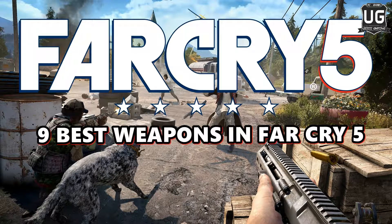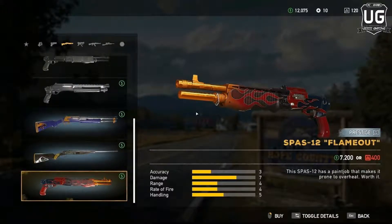The first one we have is the Spaz 12 Flame-out Shotgun. You can never go wrong with a shotgun in your loadout, but the Flame-out Shotgun is particularly amazing for its rate of fire, being able to make short work of any approaching enemy groups. It can also be equipped with incendiary rounds, which makes it all the more destructive against multiple foes.